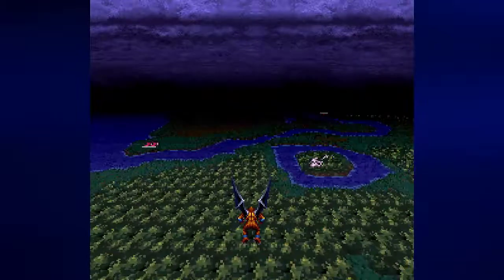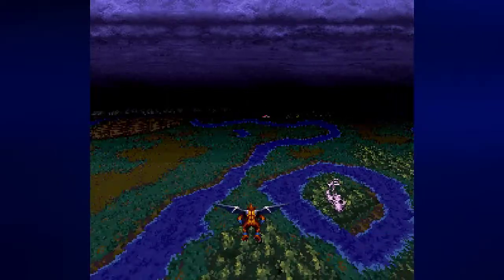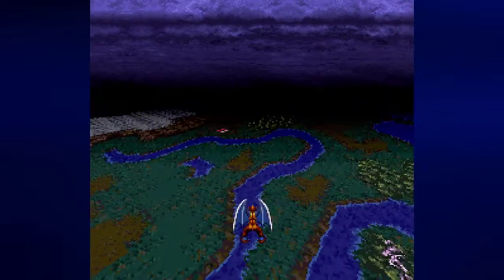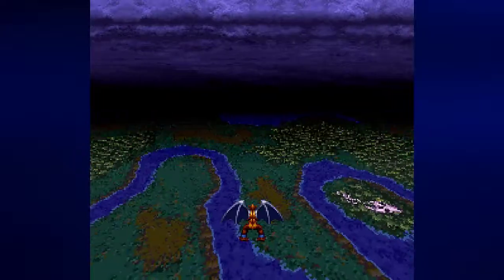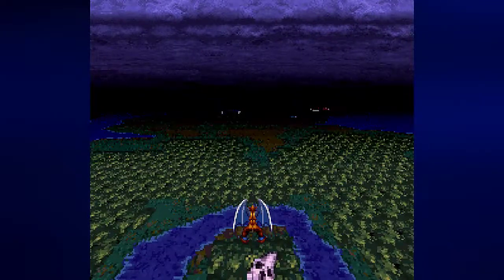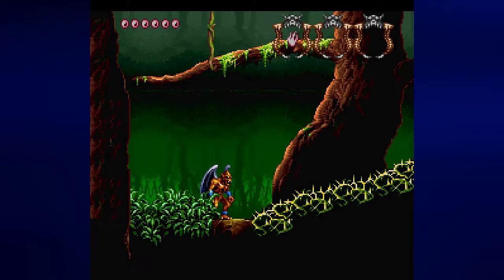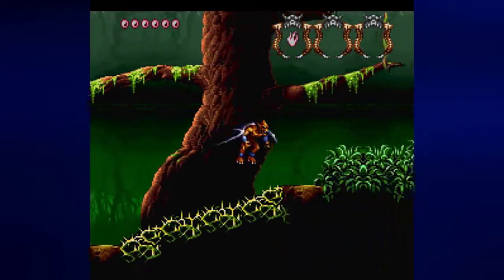There are two shops to the north. One lets us buy spells and the other lets us buy potions. However, I don't want to go to either of those just yet. Instead, I want to go to this skull right here — this is area number three. There is something I need to get here, and I can probably get other things as well if I do things correctly.